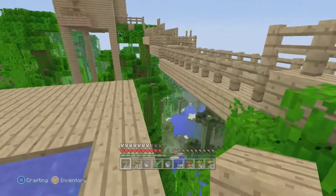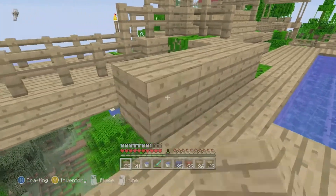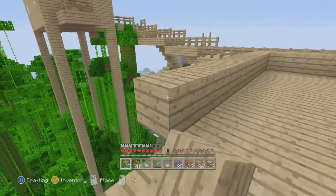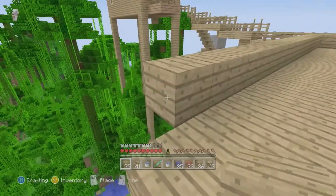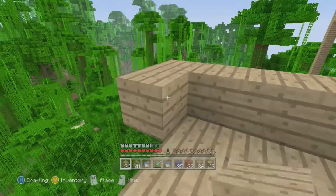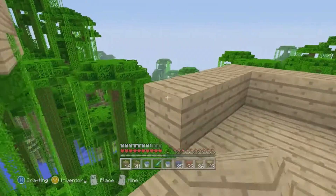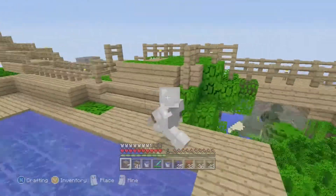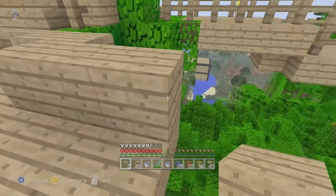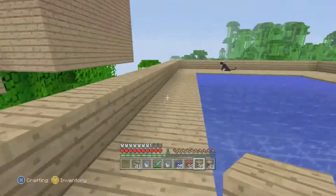I'll just use the rest of my wood to do this part now. Starting from here, slowly going across — yeah, that's good enough. I also have to put these stands like I did over there so it doesn't look like it's just a weird hanging floating area. Doing the same on this side. One here, yeah like this. And that's done — barrier's done.